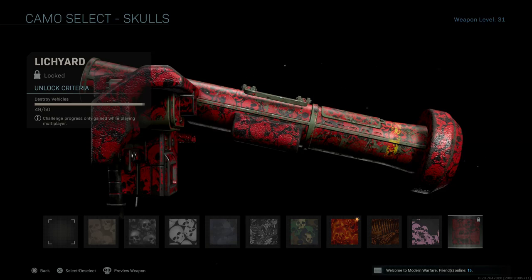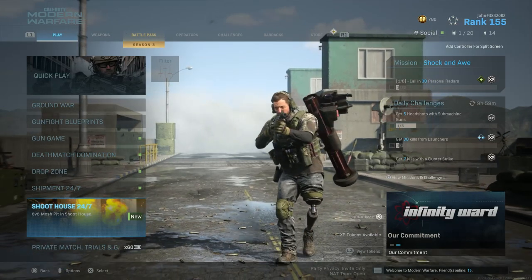As you guys can see, the final camo I need to unlock in order to unlock gold for the Joker is Lich Yard. This camo requires me to destroy 50 vehicles, but I already got 49 out of 50 done, so I only need to destroy one more. Vehicles can be a personal radar, a UAV, counter UAV, a veto jet, a support helo, maybe even a wheeled vehicle — basically anything that has wheels or wings and either flies or drives.